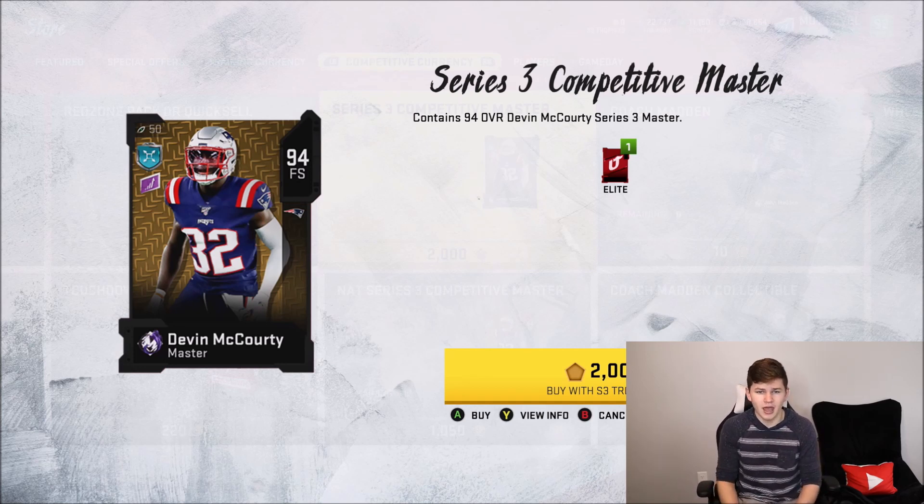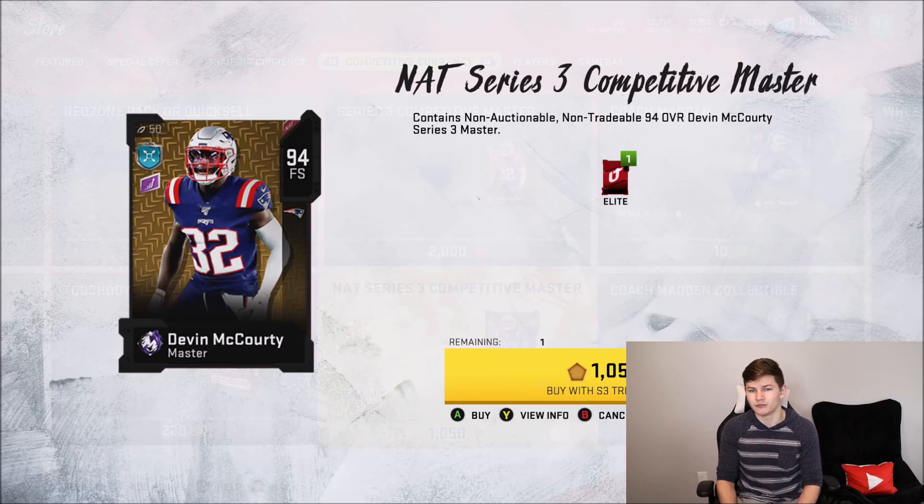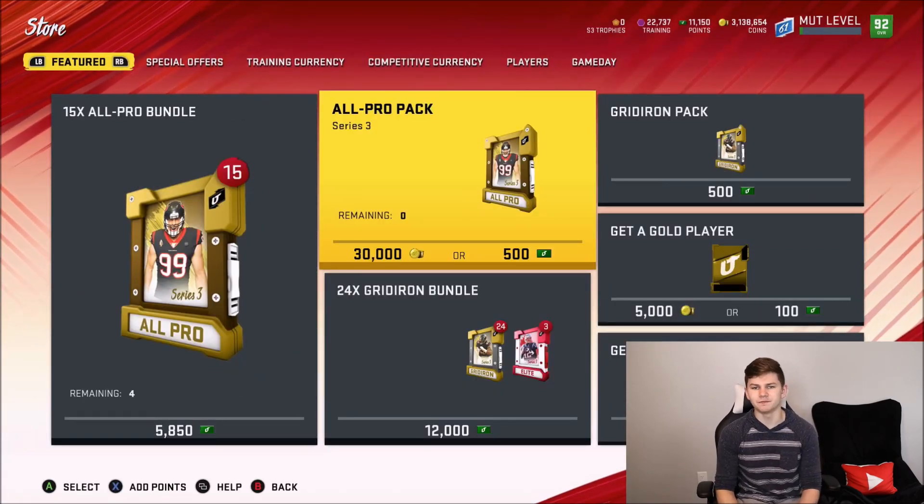Devin McCourty has insane stats — I believe he has 94 zone coverage and 90 man coverage, so he's going to be one of the best ball-hawking safeties in the game. If you want a coverage safety, I honestly wouldn't say it's a bad idea at all, especially if you want to get the NAT one powered up to a 95 overall free safety — that's going to last you quite a while.